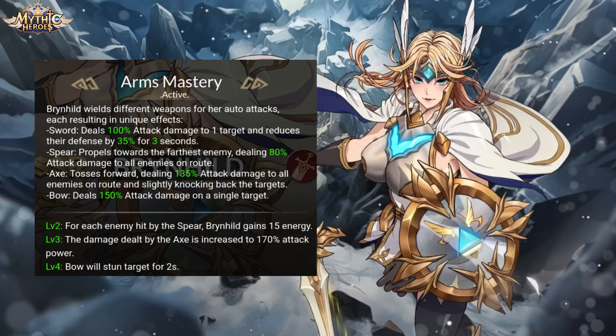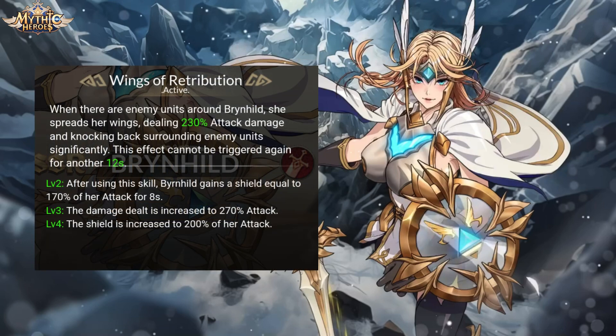Brynhild has 1 active and 2 passive skills. On the website it says Arms Mastery is an active skill, but the in-game description says the skill is a passive one. She switches between 4 different weapons, each with their own effects. One thing to note is her level 4 upgrade, which lets her bow auto-attack stun an enemy for 2 seconds. Wings of Retribution is Brynhild's 1 active skill, which gives her breathing room by both knocking close enemies back and generating a shield for her.